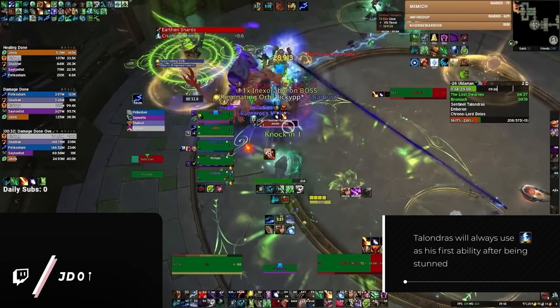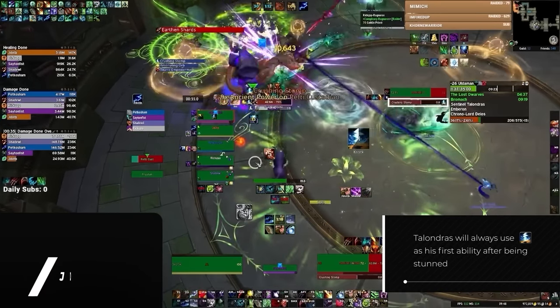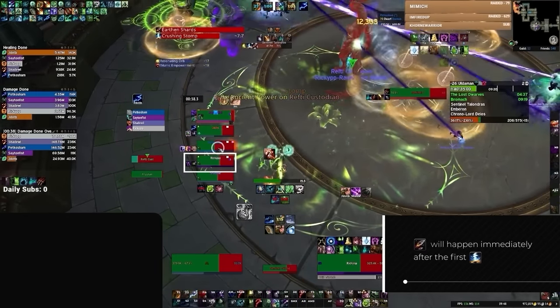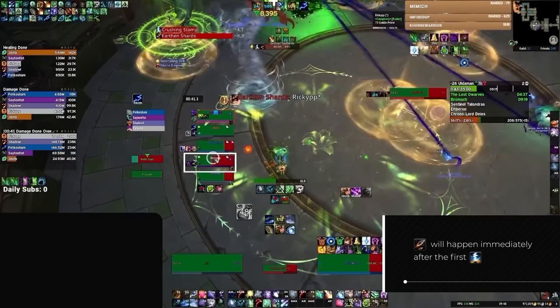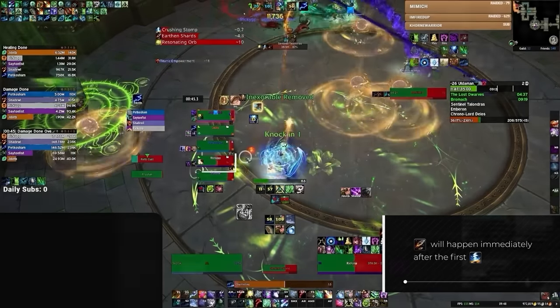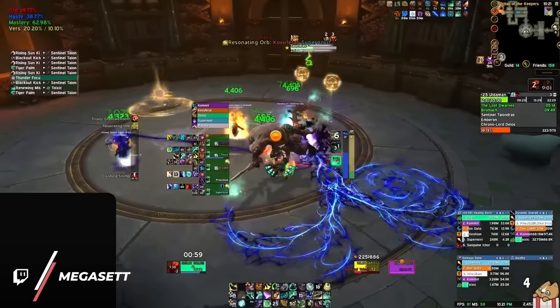The key takeaway here is that for all future cycles, the point of pressure for you as a healer is always going to be that first stomp whenever the boss recovers from a stun. The reason for this is that Earthen Spike will then always follow moments after, immediately killing anybody who isn't at full health, especially as damage starts ramping up more and more. So it's always at this point where you're going to want to have major group healing cooldowns ready.